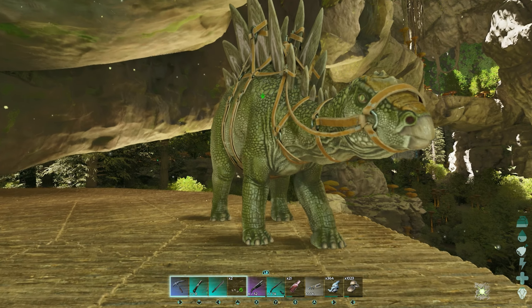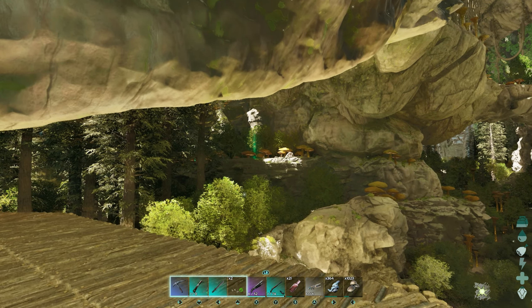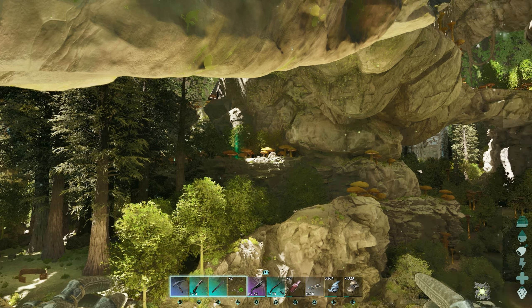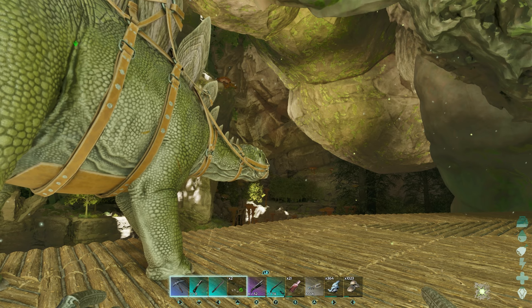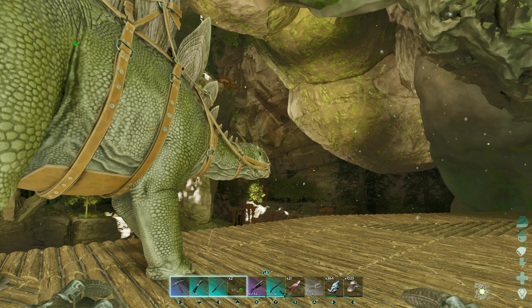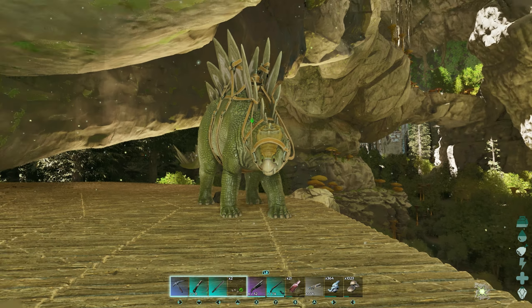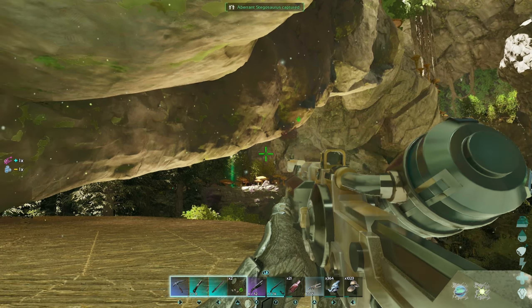Our plans today are to go into the blue zone because I want to get some higher level creatures so we could become a little bit more powerful. Oh, there's a green drop — we should try and go get it. We're going to go into the blue zone and try to get some higher level creatures. You guys are going to know what we get into before I even know, because of YouTube time travel.